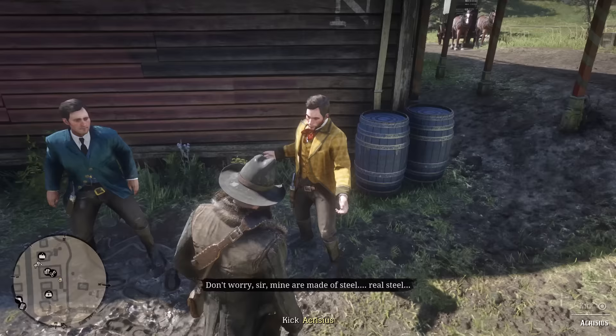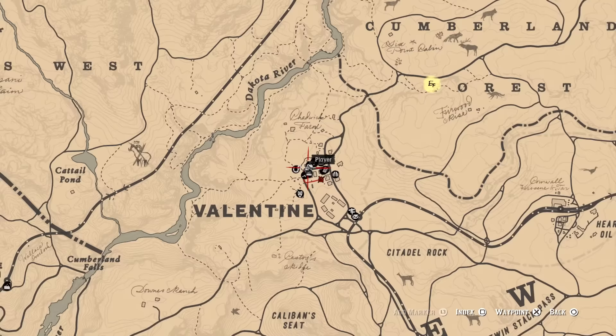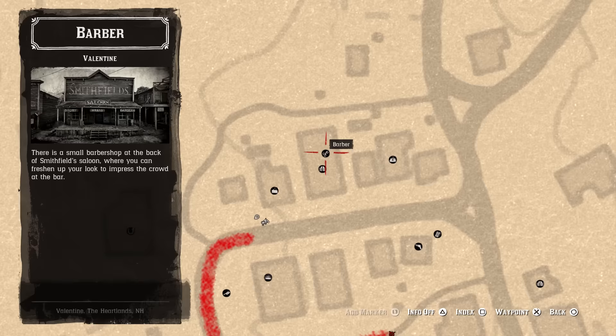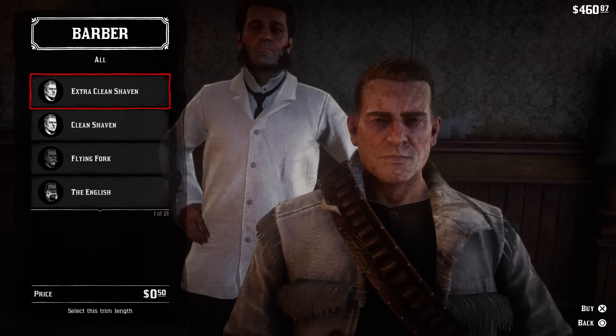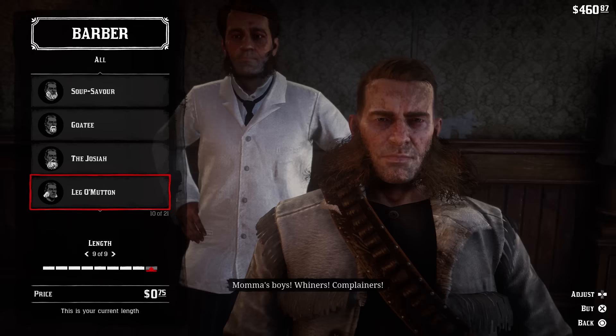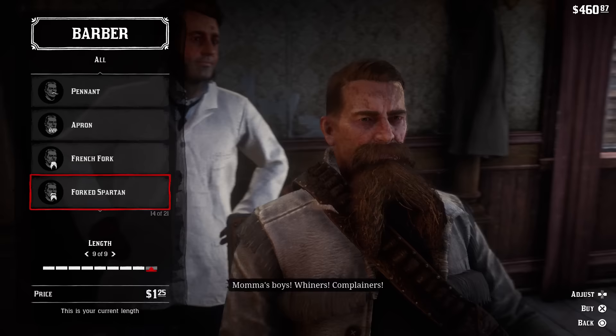And finally, the most important tip to achieving the greatest, most magnificent beard in Red Dead Redemption 2 is this: once you have grown a level 10 beard, head to any barber shop indicated by a pair of scissors on the map. Now whatever you do, do not accidentally trim or shave off the beard. It's fun to look at all the different lengths your beard can be in all the individual areas such as the mustache, the chin, the sideburns — just don't accidentally press to confirm, otherwise you will have another long road ahead of you.